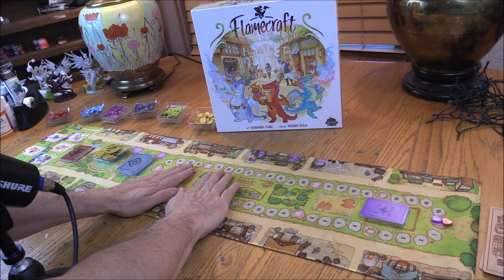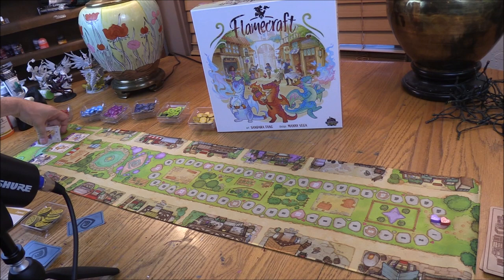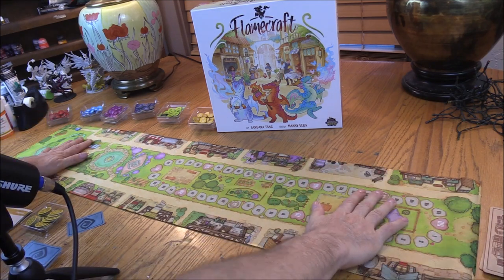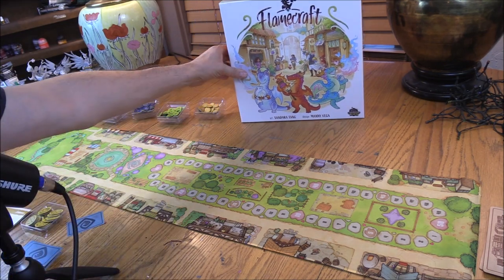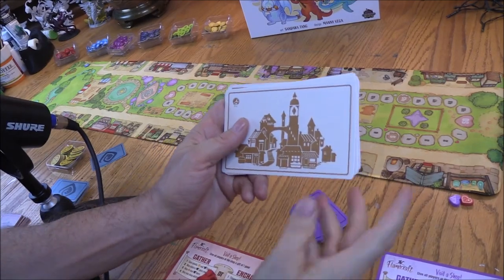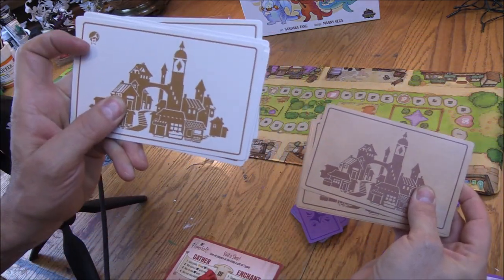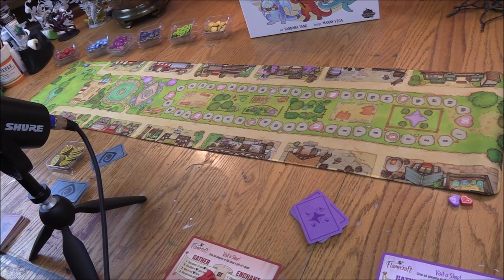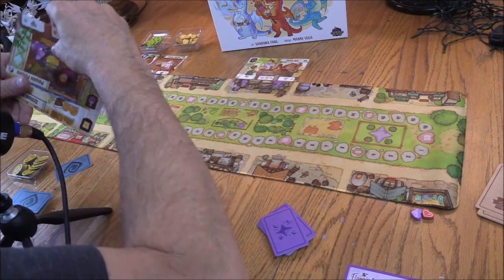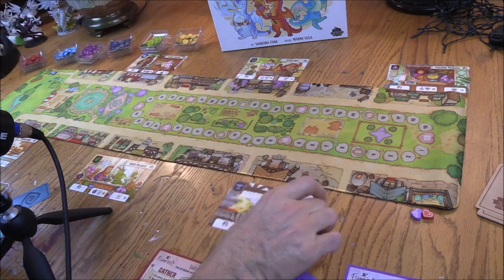Get your game out. The first thing you want to do is put the board out flat. How the game works is there are shops, and as a Flamekeeper you're going to visit those shops. There are two kinds of shop cards — look for the six with a little horn on them; they're lighter colored. These are your starting shops, and you're going to put them out around the town. I like to put them every other slot, though it really doesn't matter where they are.